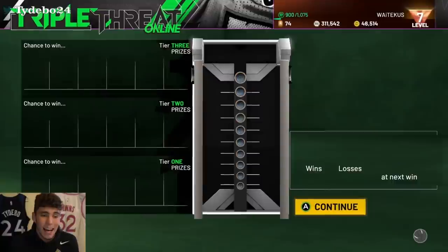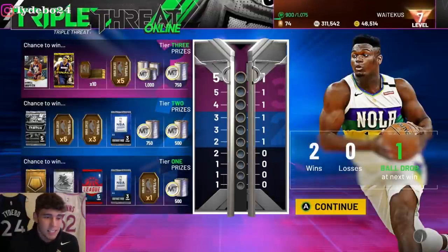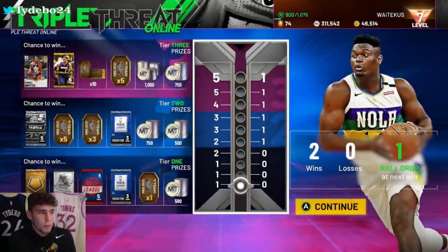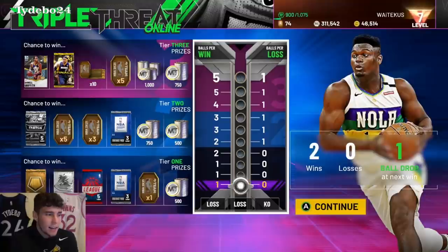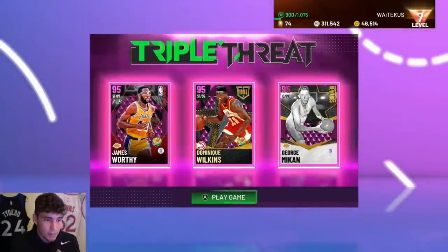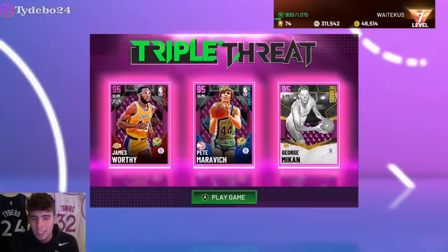Now I'm going to hop into a Triple Threat Online game to see how cheesy it can be. They did update the Triple Threat Online boards officially, which is very fire — 10 tokens and 5 tokens are now on the boards, as well as Daryl Griffith and the new Finals pack. That's a big-time W. Let's put Pete Maravich in the lineup.